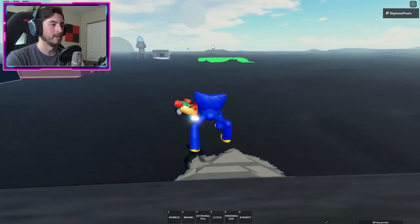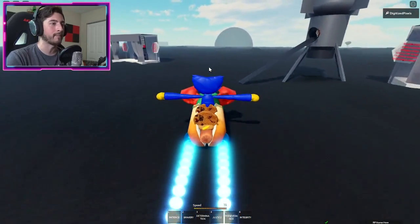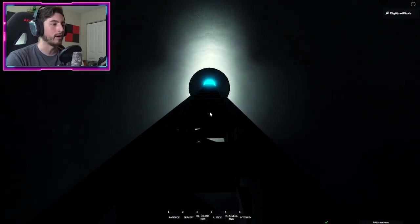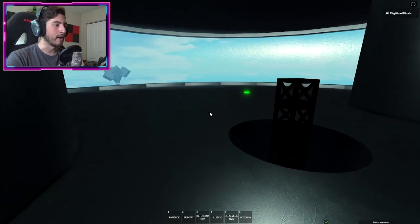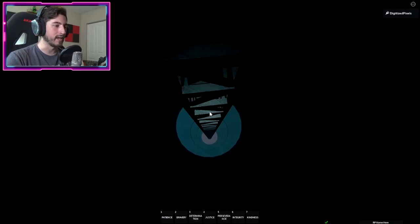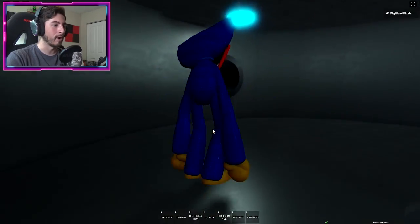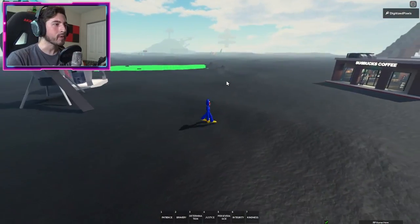Our last soul is Kindness, which is in the spaceship near the spawn. Head on in, click to get teleported inside, then climb up the ladder to the very top. Keep going all the way up — and there it is, the green one which is Kindness. That's all seven! To exit, go down four floors and click the small circle to get ejected out.